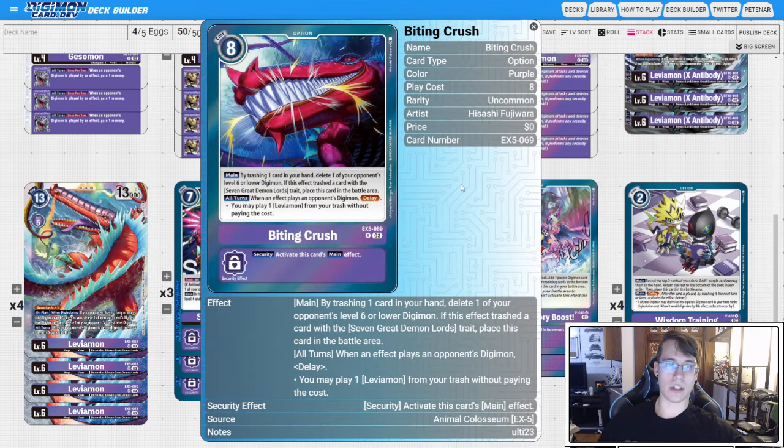Bite and Crush — you can trash a card to delete a level six or lower, and if you trash a Leviamon with this, you get to place it in the battle area. The delay effect is when your opponent plays a Digimon, you get to play Leviamon back. So you're going to trash a Leviamon, pop a six. When they play a Digimon by an effect, you're going to get to play back Leviamon, which will then pop their highest and lowest level Digimon. It's kind of crazy, pretty good.